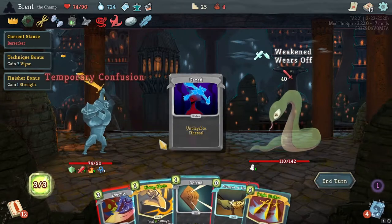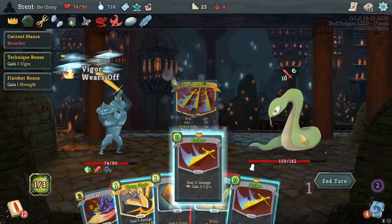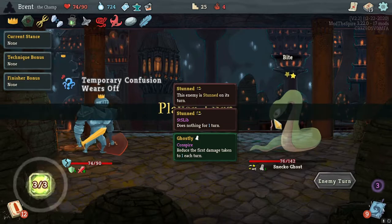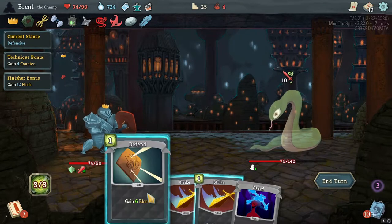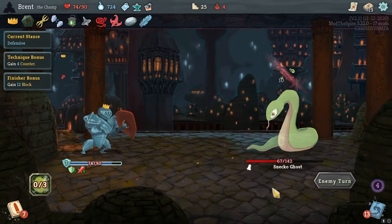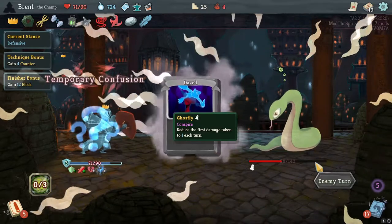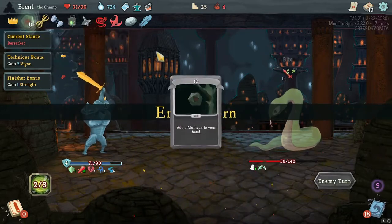Right — confusion, temporary confusion. That's it. Triple Strikes — do the strikes. Let's go ahead and grab that when-your-strength. Cheap Shots — the card of choice. Wind Up: enter Defensive — we have nothing to pull for it, but it sets up for the next turn. Perfected — oh I dumb'd it. I always forget there are three Snecko, so I always forget that. Ten — Mulligan my hand.